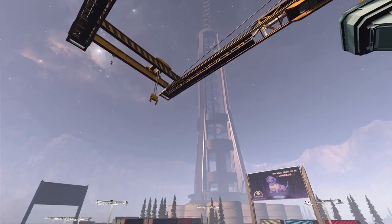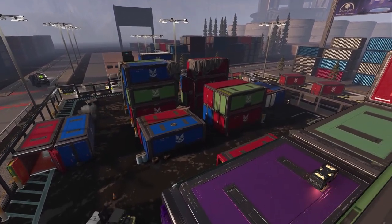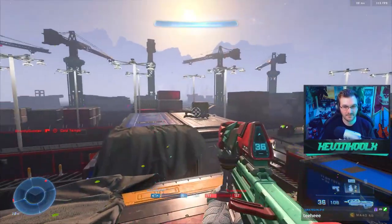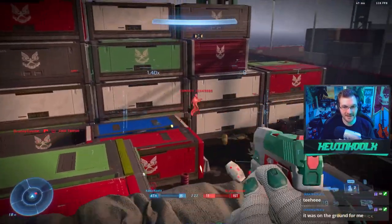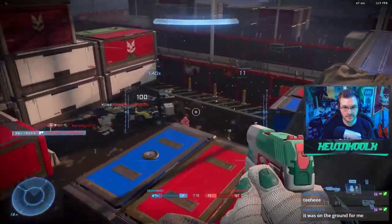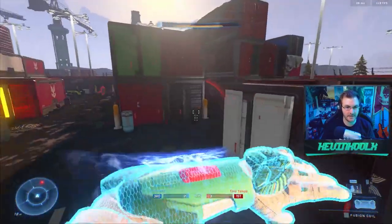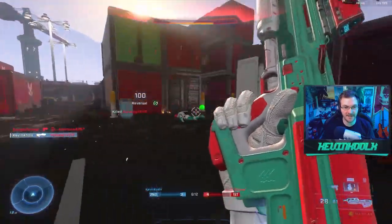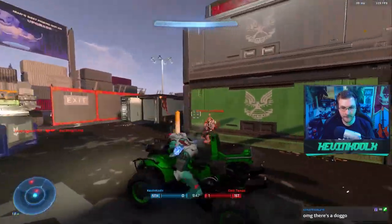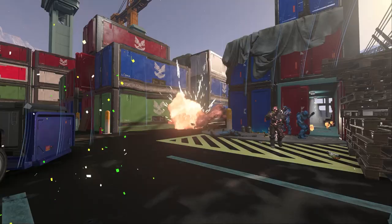Back to Modern Warfare 2019 with Shipment — people really enjoy these crazy, small, hectic, chaotic maps, and this is a very well done recreation for Halo Infinite. You can jump on top of crates using Halo Infinite's clamber ability, which adds extra verticality that makes it feel more like Halo. There's even a mongoose on the map if you feel like trolling. The forger also paid great attention to detail outside the map to really make it feel like you're at a dock full of container crates.